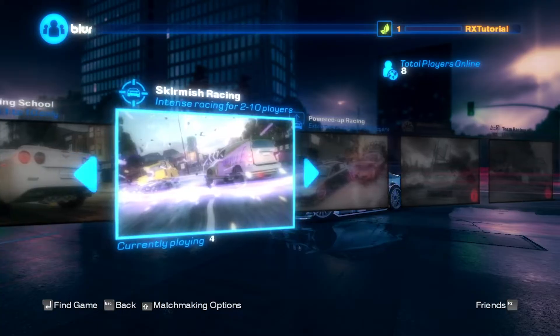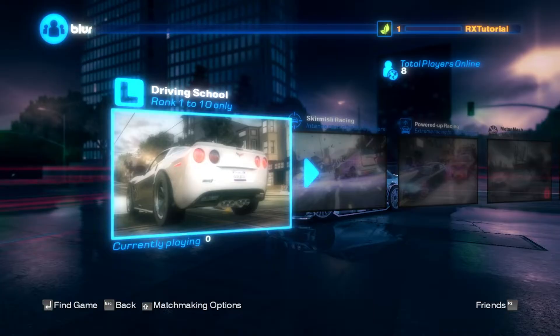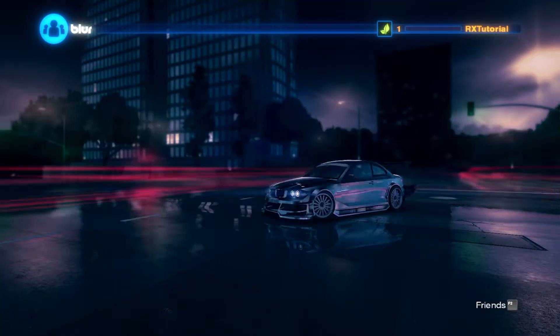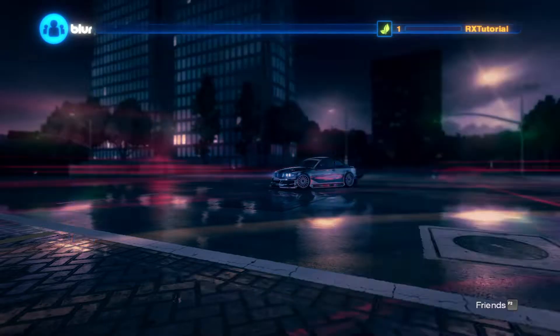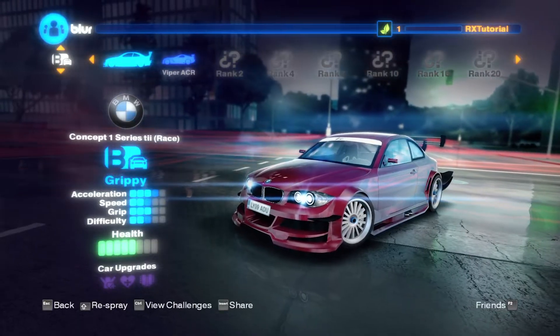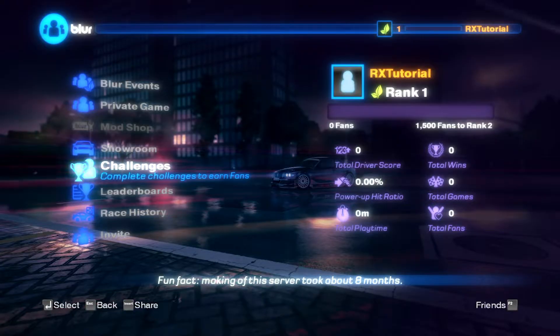You can jump into the same lobby systems that were available back in the day using any of these playlists. If you're just starting out, seek something in the driving school. Once you pass rank 10, head for skirmish racing or powered-up racing to start having some fun. If you join with friends, you can use custom games with the playlist-based system or your own custom settings. You can also access the showroom to look at your vehicle collection and figure out upgrades. Plenty more will be available in AMAX over the coming months, including a working friends list and leaderboards.